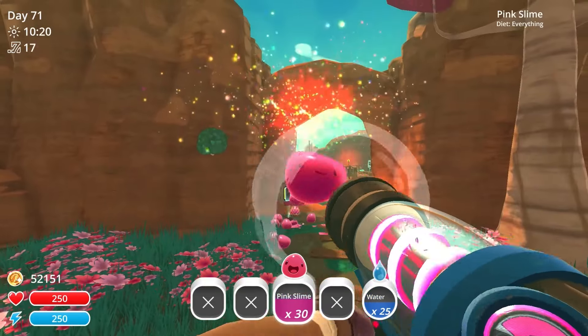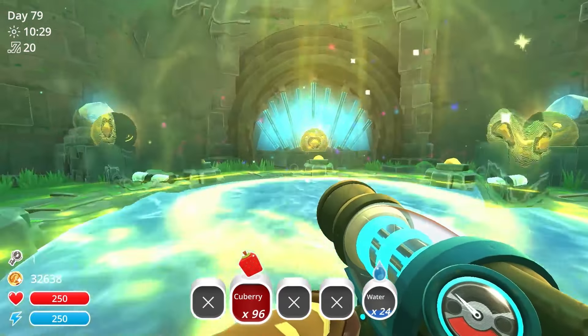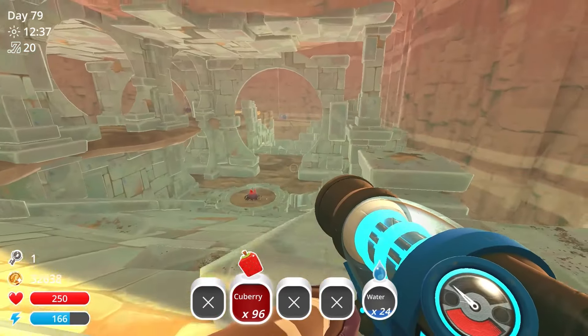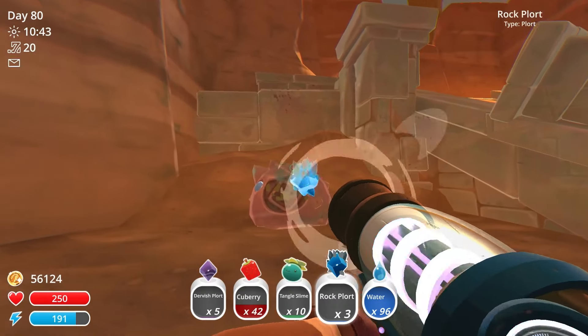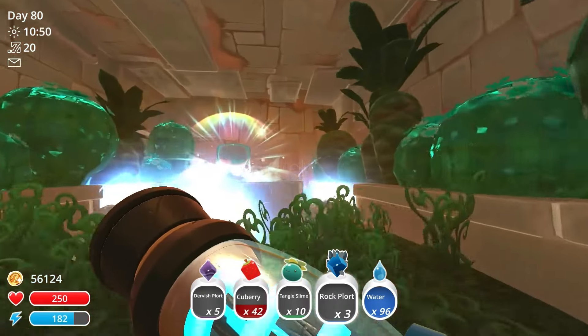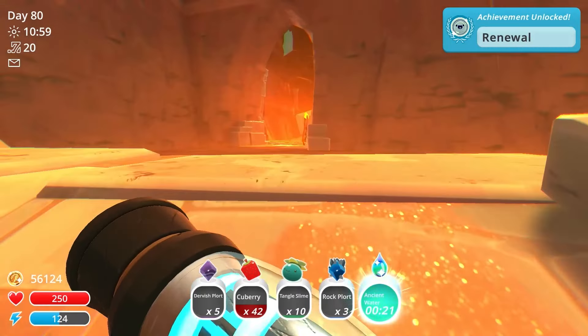I also accidentally fed a pink slime the 10th unique food for Omnivorous. With that done, it's time for the last area: the Glass Desert. Once we're in here, you'll notice these plants lying around. There are fountains nearby that can be activated by putting plorts into nearby statues. Afterwards, you can take the ancient water and shoot the plants with it to revitalize the desert and get the achievement Renewal.